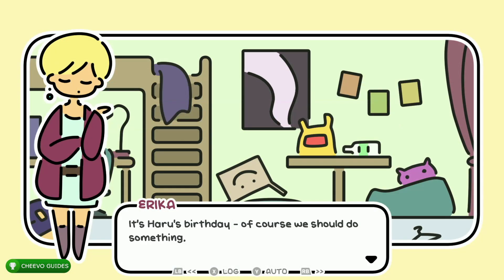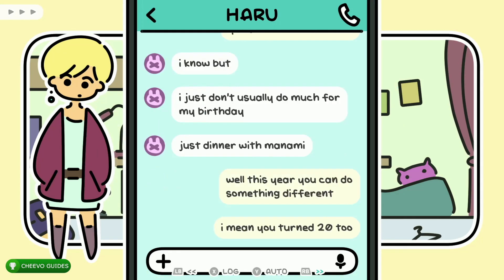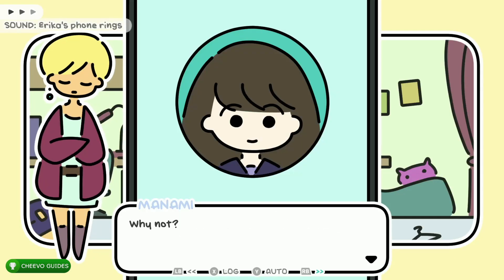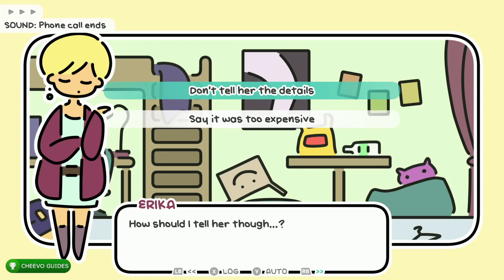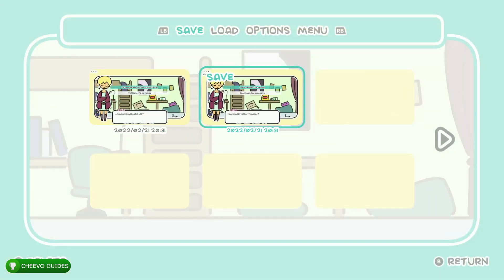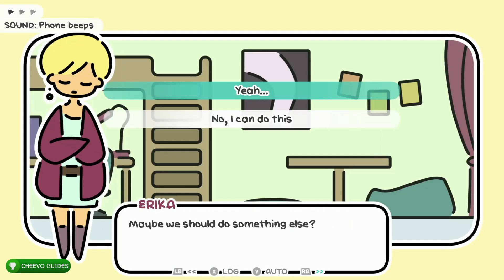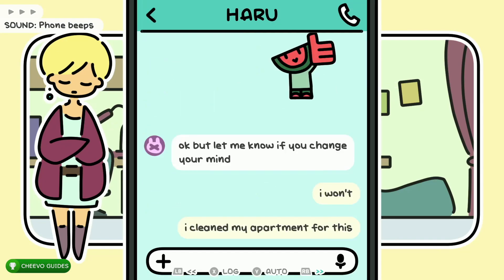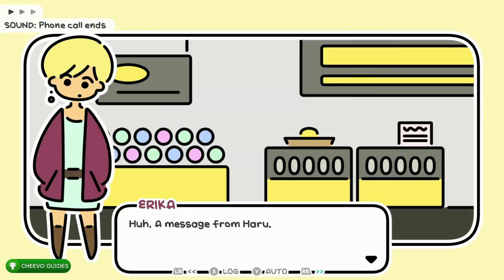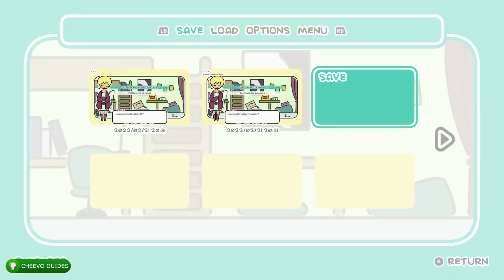Choose the top option: 'Of course not.' Then choose the top option again: 'No, it's still Haru's birthday.' Then choose the top option: 'Definitely not.' Save the game again in save slot two. After that choose the top option: 'Don't tell her the details.' Press RB to continue skipping, then choose the bottom option, then the top option: 'Definitely cucumbers.' Save once again in the third save slot.